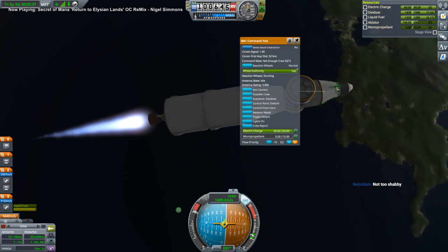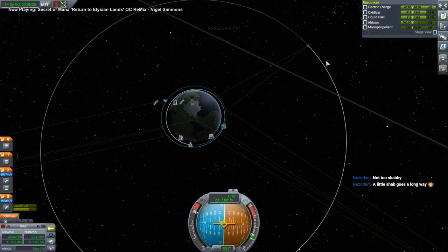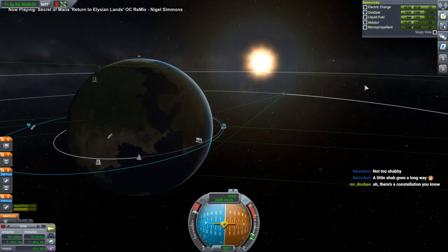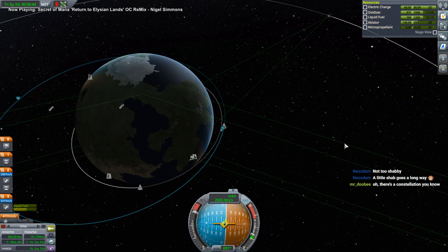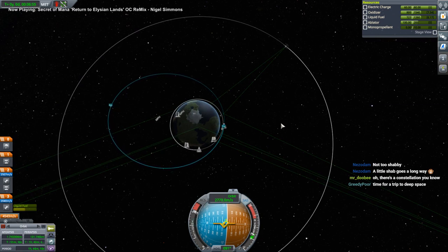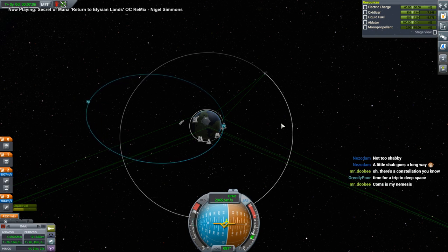We better get the antenna out before I forget. We lost communication. Gosh darn it. Where are our commsats? One's right there, one's right there. Why is it not communicating? Got power, I put the antenna out. 500k range though - that seems to be more than 500k. This is very not good, especially since I made it more efficient.